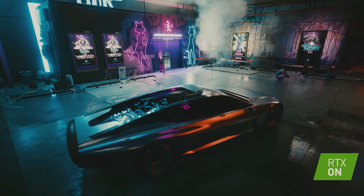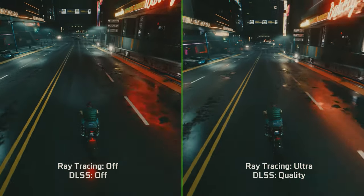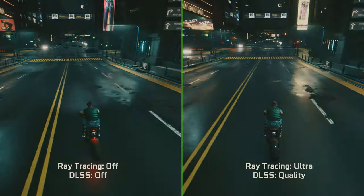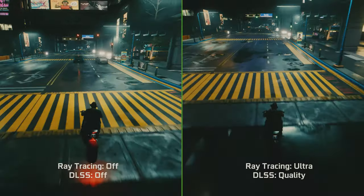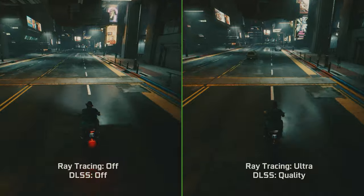It's pretty well known that ray tracing will add a different quality to how your game will look. With DLSS, you can get those amazing graphics while maintaining an impressive frame rate. We're going to be playing at 1440p. On the left side, we have ray tracing and DLSS off. On the right side, we have ray tracing and DLSS on, and we're using DLSS quality mode for the right side.